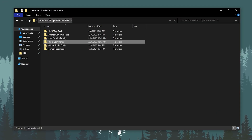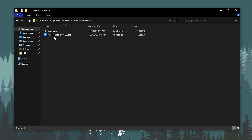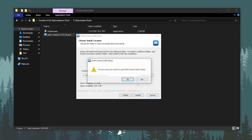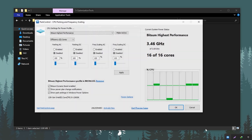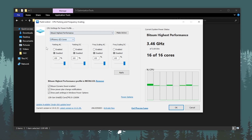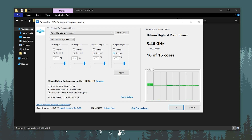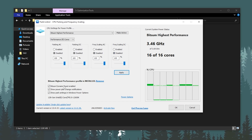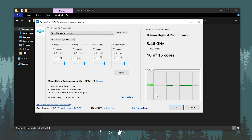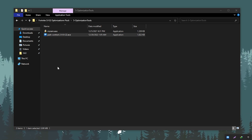In the next step we have the optimization tools, which are the most important part of this video. First is the Power Control app. If you haven't installed it, double-tap and install it, then click OK, I Agree, Next, and install. Go to CPU settings, set the power profile to High Performance via BitSum and activate it. Set it to Performance Cores, disable all other settings, set all sliders to 100%, hit Apply, then enable the BitSum Highest Performance profile. Click OK and this app will run in the background whenever you start your PC.